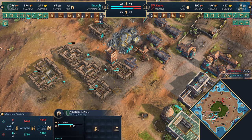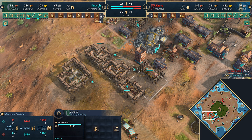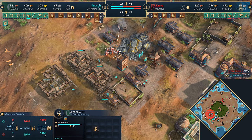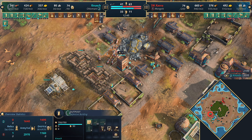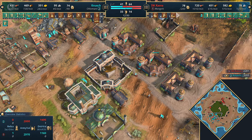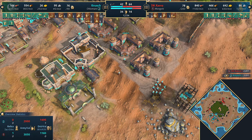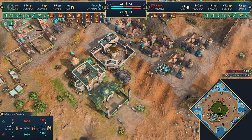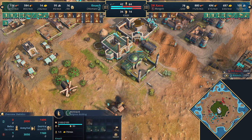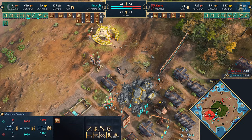Speaking of aggressive positions, the Ottomans are going to do exactly that - jumping down with a lot of production buildings: two stables, two archery ranges, the blacksmith to boost production speed. The spearmen are garrisoning inside the outpost to save their lives, with only two of them so far. Still getting three units from the military school - mostly spearmen. That's a really nice bonus for the Ottomans: building up the economy while still getting three free units. Knush has already picked up one relic - a nice gold trickle.